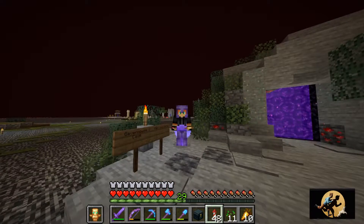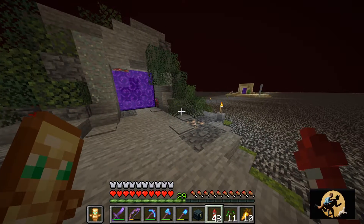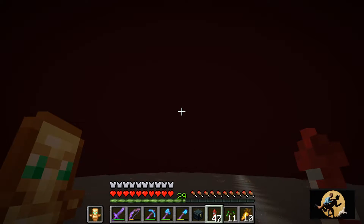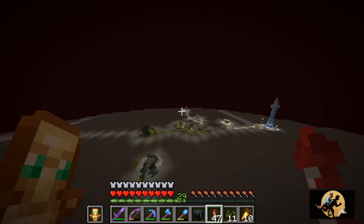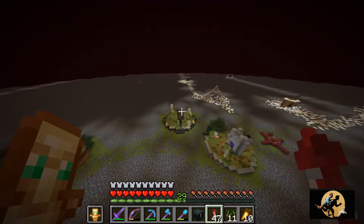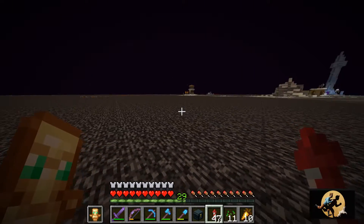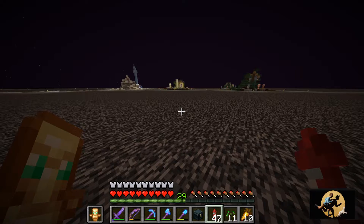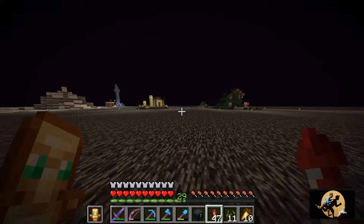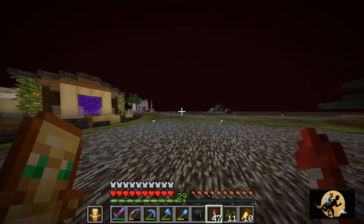Pretty cool - we did this whole cave and moved on to another. That one came out at the back of Duke's little village somewhere around this vicinity in the overworld. That was pretty nice as well. Grabbed a lot of diamonds there, a couple of ores, and another couple of stacks of torches.